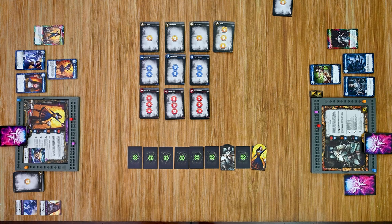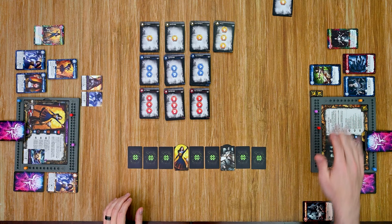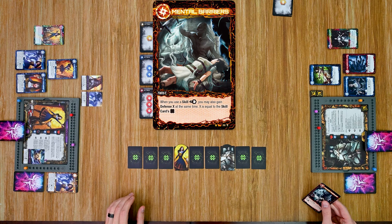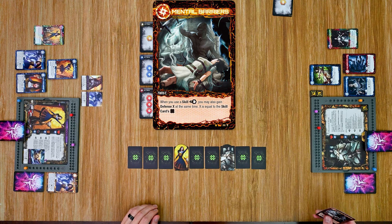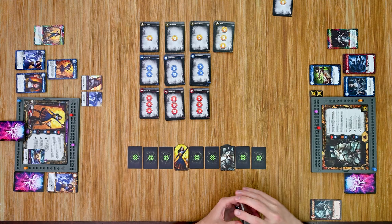After a couple of turns we're back. Our fables have continued to build their decks. Sleeping Beauty has even unlocked a Twist — Twists appear throughout your deck as you work down through it, providing a bonus for the rest of the game or a one-time benefit. This one is Mental Barriers: anytime you use a movement skill, you may also gain defense X, where X equals the skill card's level number. This will be really handy for Sleeping Beauty to keep her defense up.